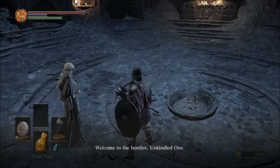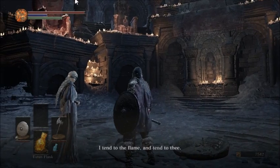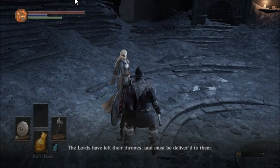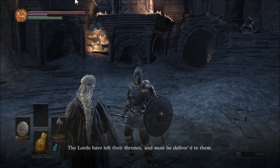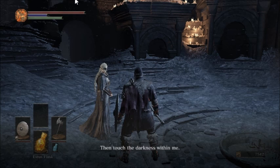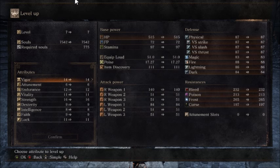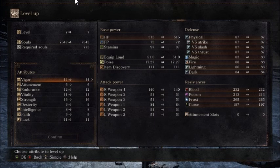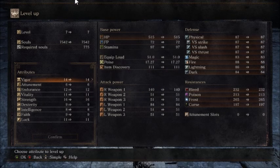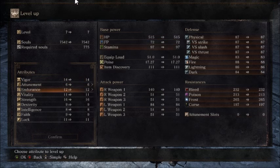Welcome to the bonfire, Unkindled One. I am a Firekeeper. I tend to the flame, and tend to thee. The lords have left their thrones and must be delivered to them. To this end, I am at thy side. So now we can level up. Fun fact - in that walk animation up to her to take the knee, it's actually possible, depending on where you're standing, to accidentally cancel the level up screen because your character can't take the knee in that position. It mostly happens when she's seen on the stairs. I'm not even sure if they're going to patch that, because you can usually just fix it by talking to her again.